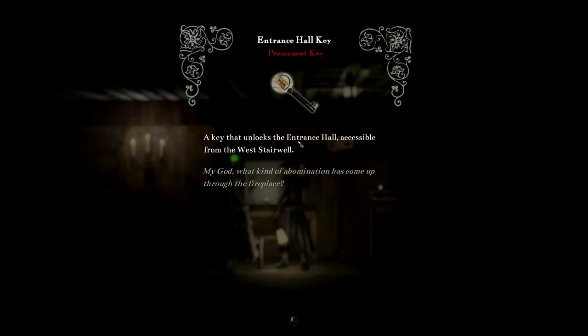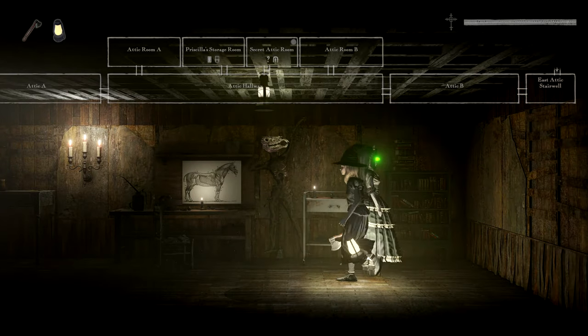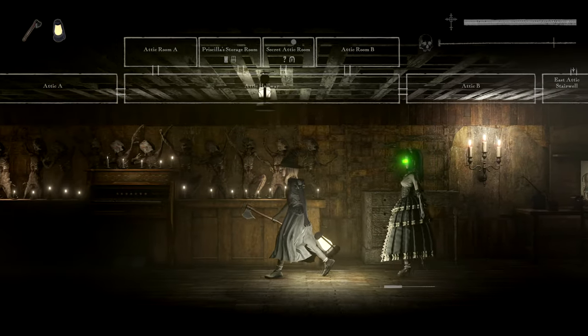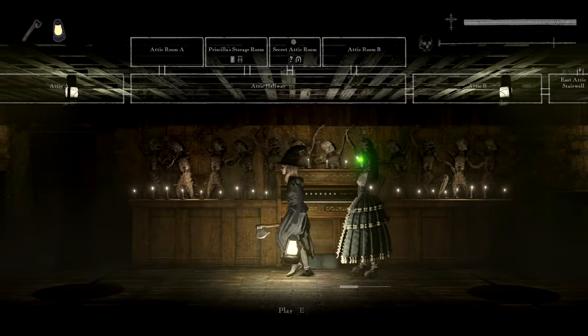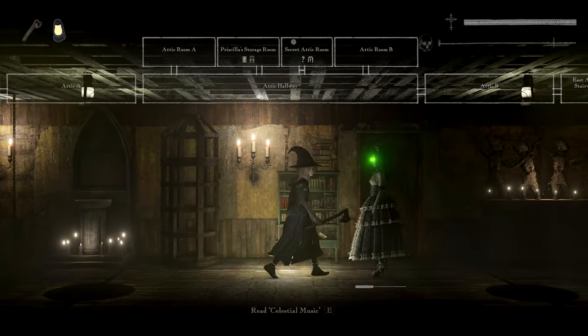An entrance hall key! A key to unlock the entrance hall, accessible from the west stairwell. That is THE thing that I needed to do — that is like the main quest that I have assigned to me right now: figure out a way to get out the entrance. So looking forward to seeing what's beyond the entrance floor.